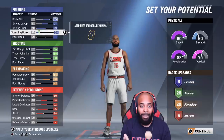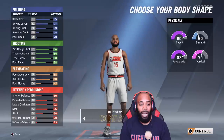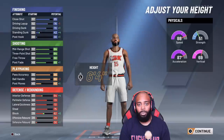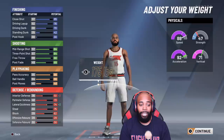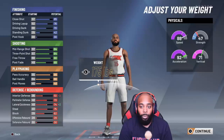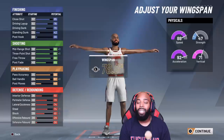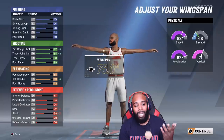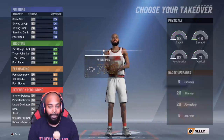I went with a compact build. My height is 6'4" — didn't go too far up or down. I went with minimum weight, which hurts my interior defense but helps my lateral quickness and also helps acceleration and vertical. I went minimum on wingspan as well. The result: 87 mid-range, 88 three-pointer, 89 ball handling.